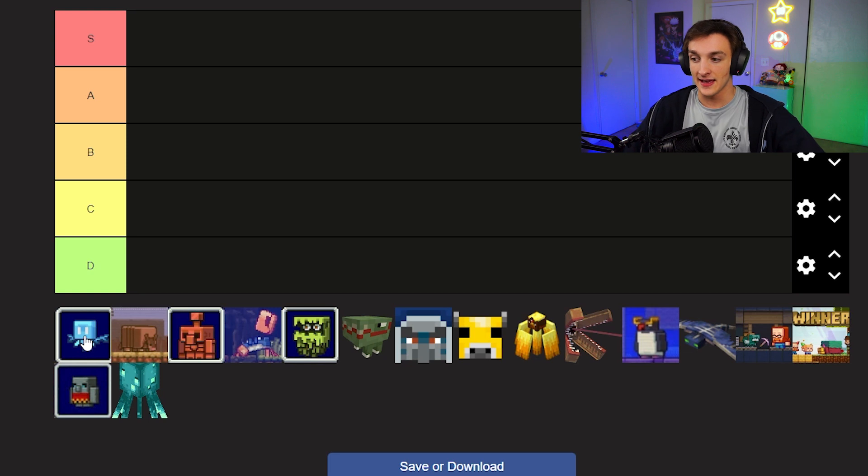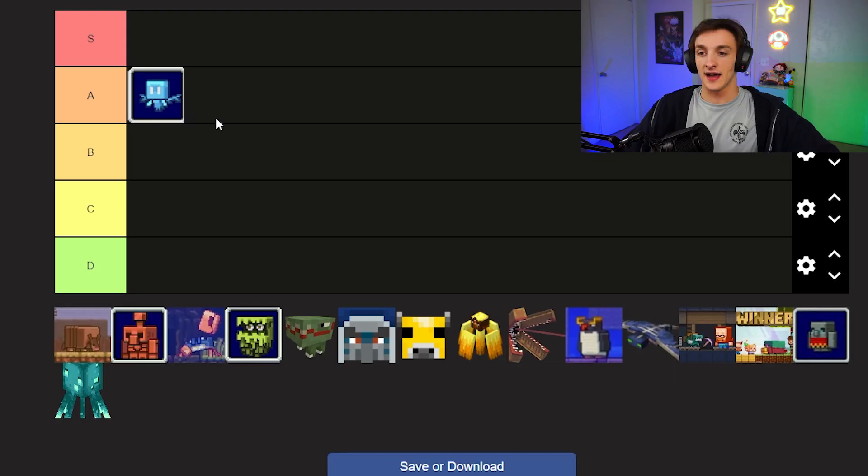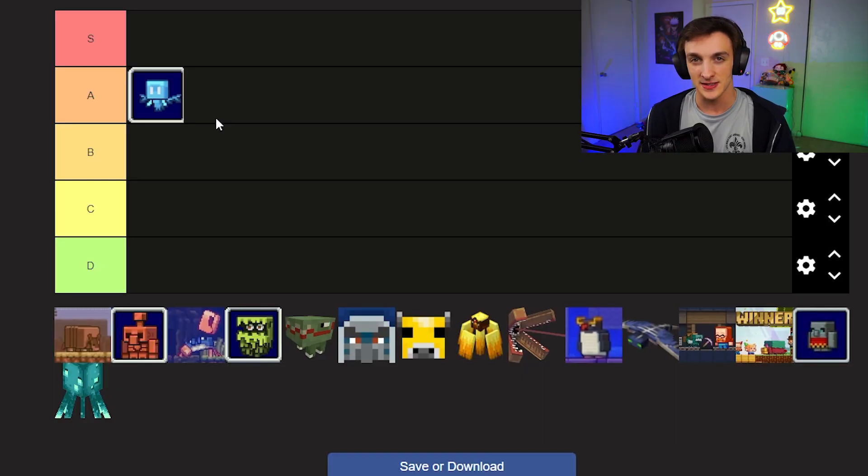First up, the Allay. You give it an item and it goes and picks up more items. I would say solid A tier. It's useful for things like picking up saplings and stuff. I don't think there are really any late-game uses for it, but it's a solid A tier. It's really cute, it flies around, and it dances with note blocks. I like it a lot.